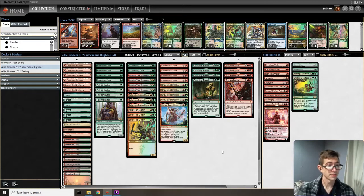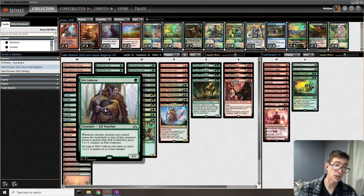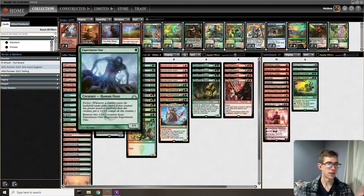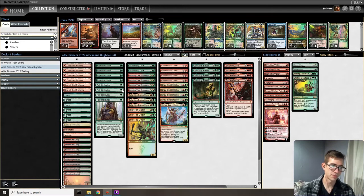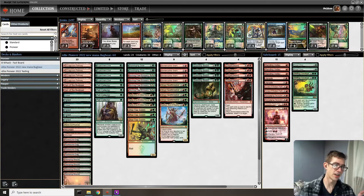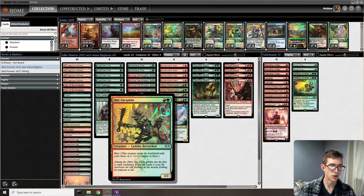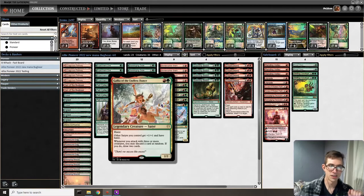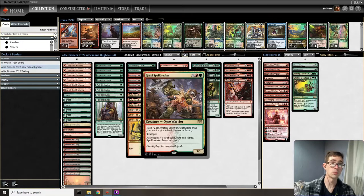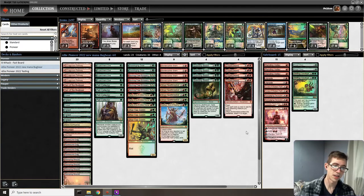Important things to know about this list: we are running all eight one-drops that can get bigger. Pelt Collector being the best one because it grows on death, whereas something like Experiment One does not. Following that up we have the great Burning Tree Emissary, allowing us to get double creatures on turn two, hoping to follow up with something like Zyrta Goblin or Gallia with haste on turn three.